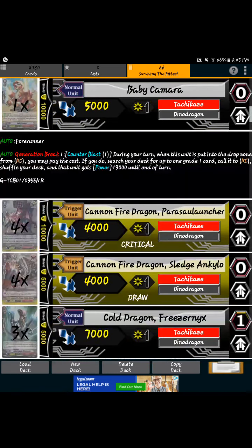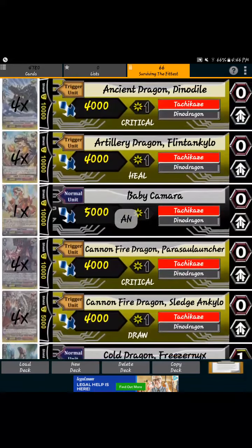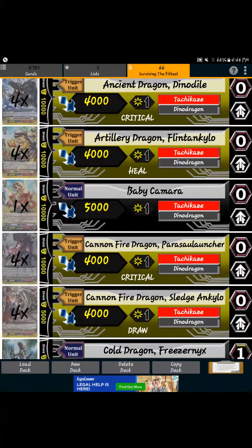For the starter, of course, we play Baby Kamara — we don't change that. There's no other grade 0 starter I'd want to play over Baby Kamara. When he's retired during your turn and put into the drop zone, you search for a grade 1, call it to rearguard, and that unit gets 3K. You definitely don't want to miss out on that starter — it's a good ability.